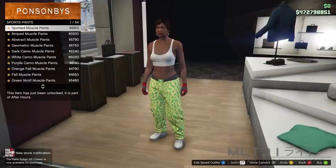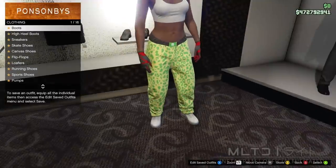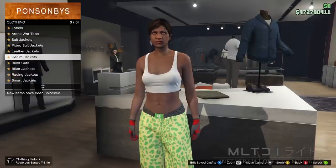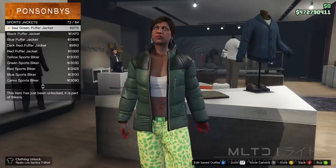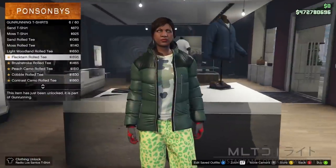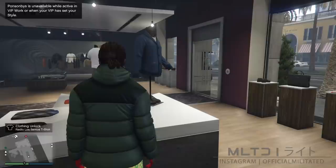Go into pants, then sports pants, and purchase the spotted muscle pants — again these are the merge pants. Skip the top section for now and instead go into shoes. From there go into sneakers and purchase the pink plain high tops, which are the merge component. Now go into the top section — start with sports jackets, go down to the bottom and purchase the sea green puffer jacket. Then back out of sports jackets and go down to the gun running t-shirts category. Go down until you get to the blue digital rolled tee which is number 22 on the list — do not get this confused with other ones with similar names in the same category.